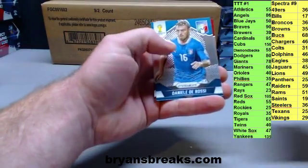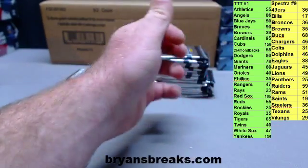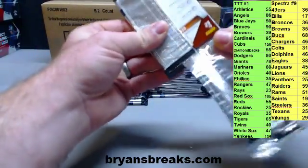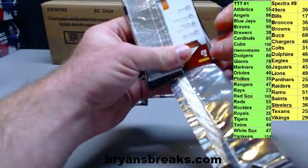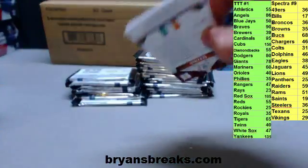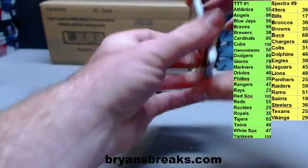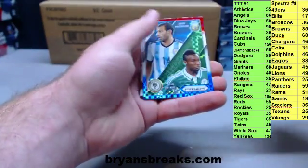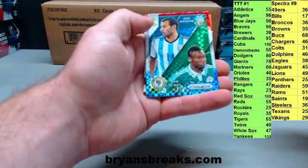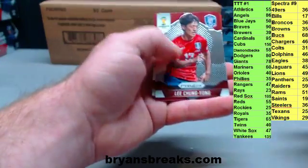Got Donovan and Forlan, and you just want Neymar, Ronaldo, and Messi base — right? Then all your inserts and refractors. Mascherano and Michael.